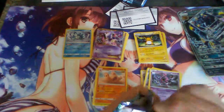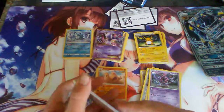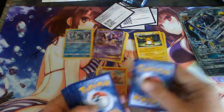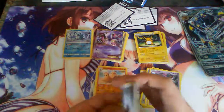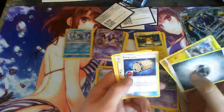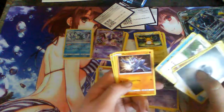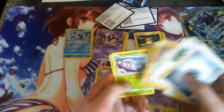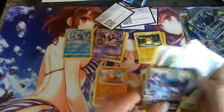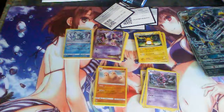Now for our final pack — another Sun and Moon. Can we end with something totally epic? I hope we do — and I believe we do! Energy, Pikipek, Energy loot, Machop, Stufful, Wilmur, Machamp, Wingull, Jangmo-o, Trumbeak. And we got a Vikavolt GX — sweet! Another GX card!